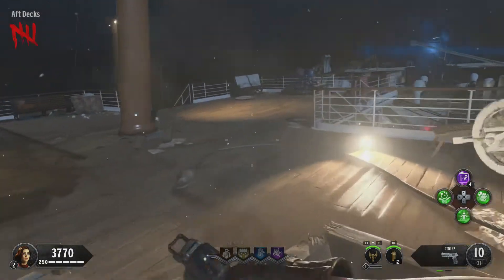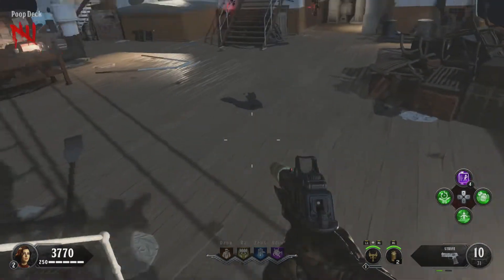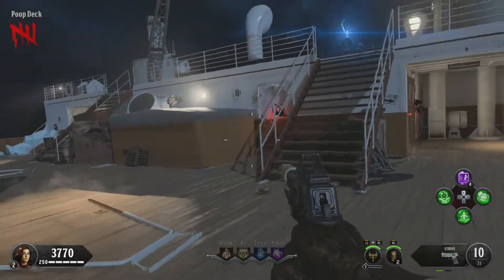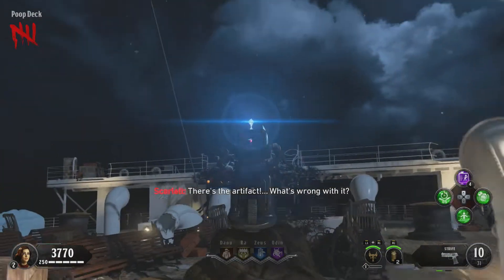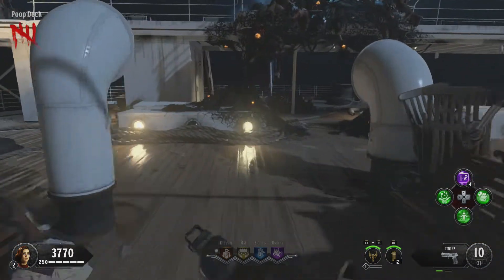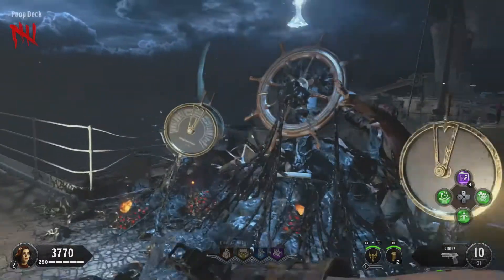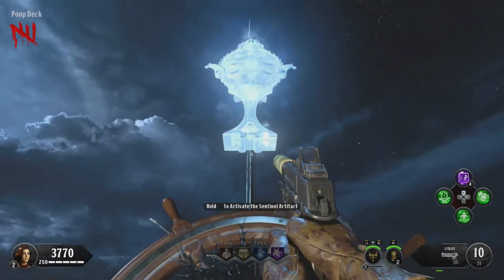After here, all you need to do is go down these stairs on the right side. There's the buildable for the shield over there. You go up here and there's the artifact. Go all the way to the back and just walk up to it and grab it.